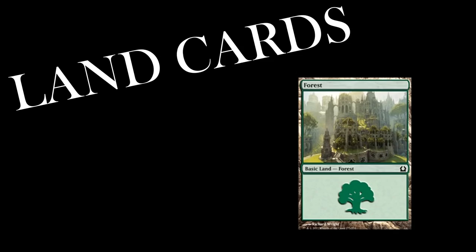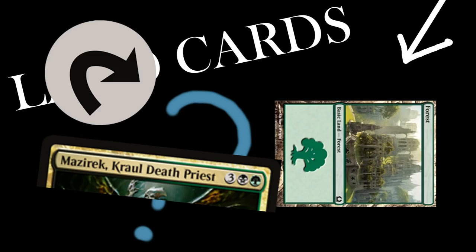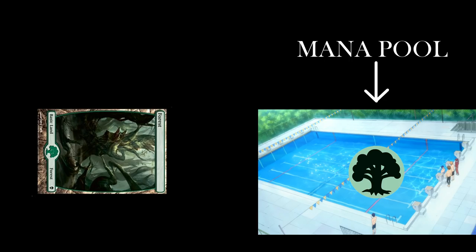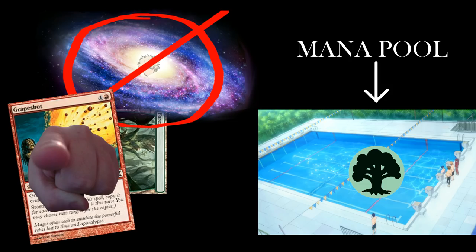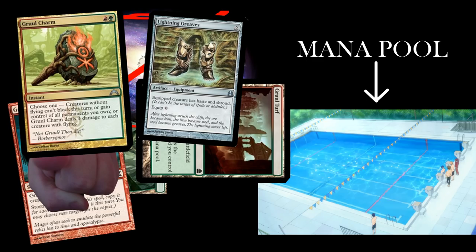A common misconception among new players is that the lands themselves are mana — this is untrue. Flavor-wise, you're like a giant multi-dimensional oil rig drawing mana out of the land. For example, if you've got a forest, you can turn it sideways to add one green mana to your mana pool. The mana pool is not a physical thing that exists — unless you play Storm. Don't play Storm. It's a metaphorical representation of the amount of mana you have.